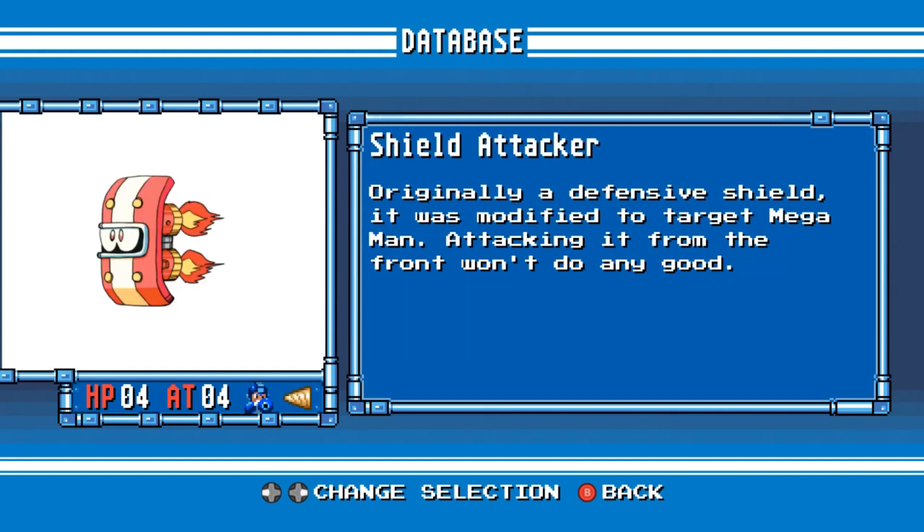Shield Attacker. Originally a defensive shield, it was modified to target Mega Man. Attacking it from the front won't do any good.